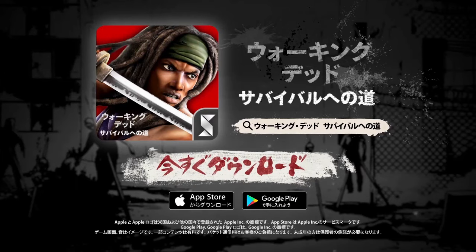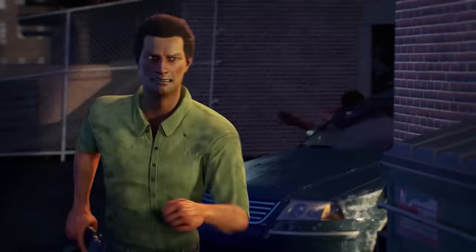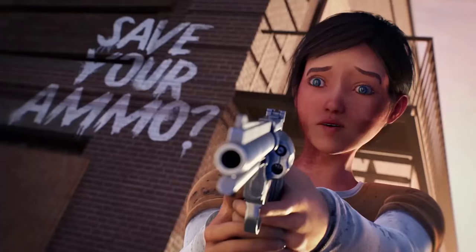Welcome in guys to another Walking Dead Road to Survival video. It's your boy JustCallMeTax. I'm back and we are going to get ready to go over my build guide for John. I think that John is a slept on leader, and if you build him right, he can be one of your main toons as a lead that's going to help your attack team out.